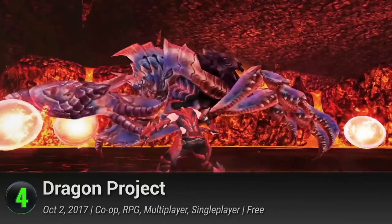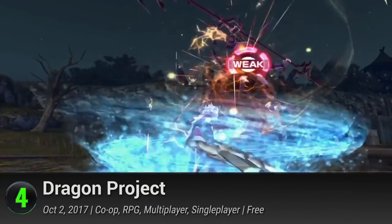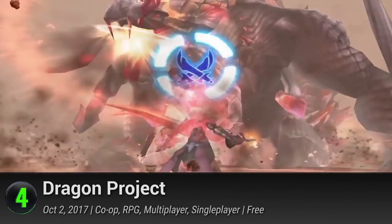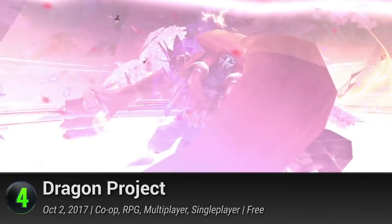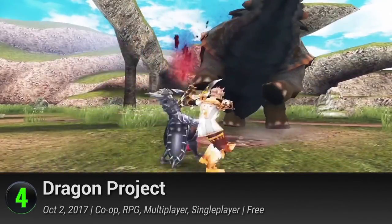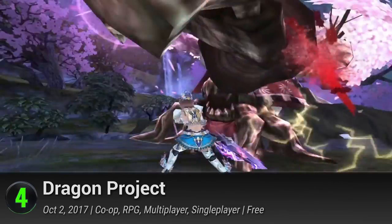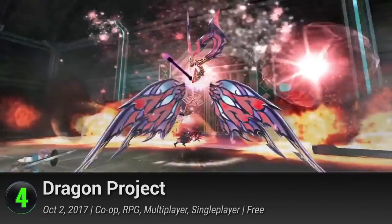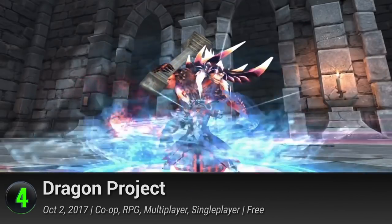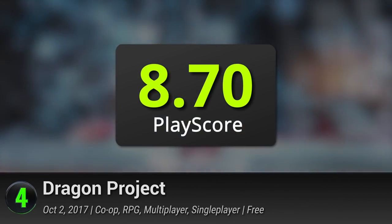4. Dragon Project. This monster-hunt multiplayer RPG by GoGame welcomes you to Hayland, where dragons and monsters rule. It's your mission to battle these creatures, and you may gather allies of up to three other players to help you battle mighty behemoths in real time. You can also play privately with real-life friends by joining a lounge after completing level 15. This monstrous game has a PlayScore of 8.7.